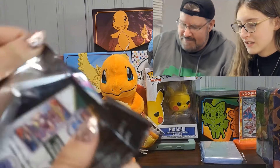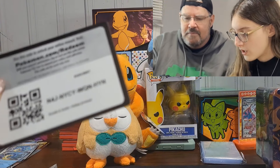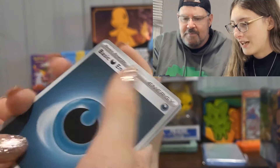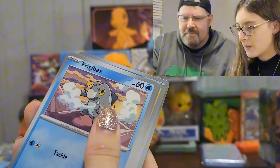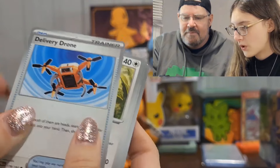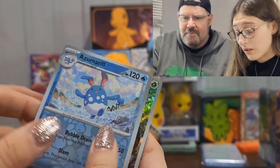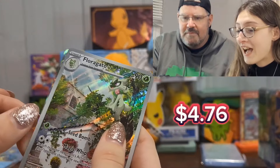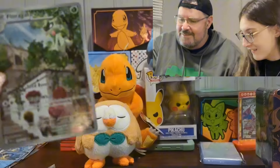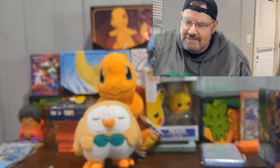That pack gave me a little bit of a struggle to open but I got it open. Code card — one to the front. We have basic energy, Tadbuld, Frigibax, Tandemaus, Nacli, delivery drone, Fuecoco, Girafarig, Spidops, and an Azumarill reverse. We got a Floragato — we need that one for the binder! And we got a Slurpuff holo — that's a cool card, I like the artwork! We're just on a roll tonight!